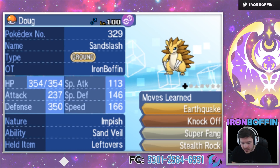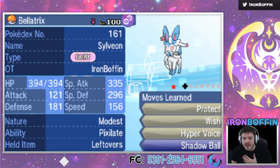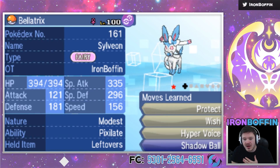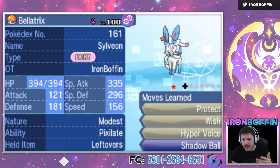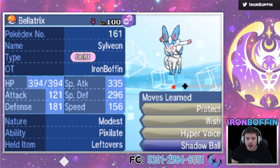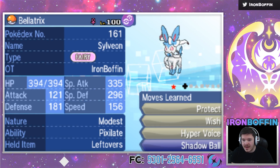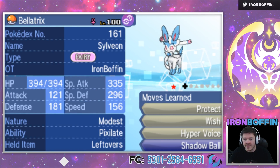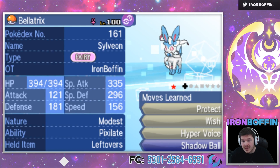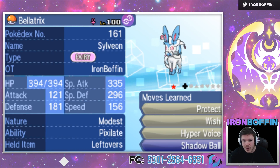Rounding out the squad, we've got my main girl Bellatrix the Sylveon — one of my favorite Pokémon in the draft league format. I love Sylveon. She's got Protect, Wish, Hyper Voice, and Shadow Ball — pretty standard set with Leftovers and Modest Pixilate. This thing is just supposed to tank a couple hits, use Hyper Voice, Protect, Wish — general support stuff. Shadow Ball is specifically for Metagross, because his best switch-in to Sylveon is Metagross. A Shadow Ball puts good chip damage on it, and Metagross doesn't have any form of recovery.